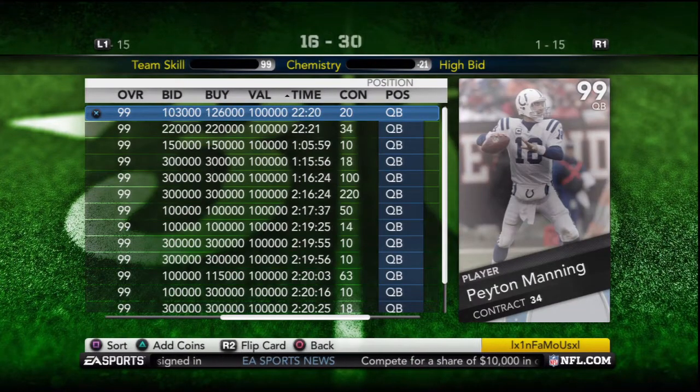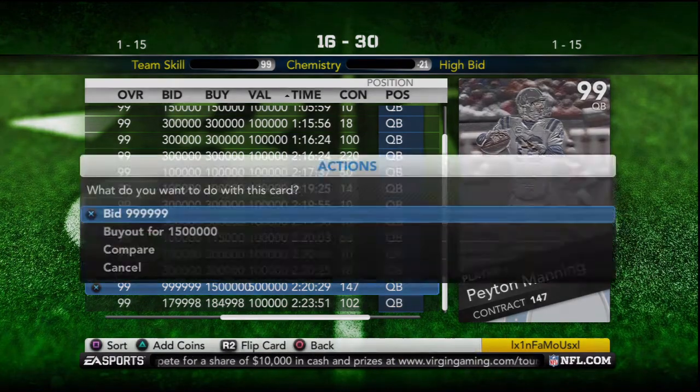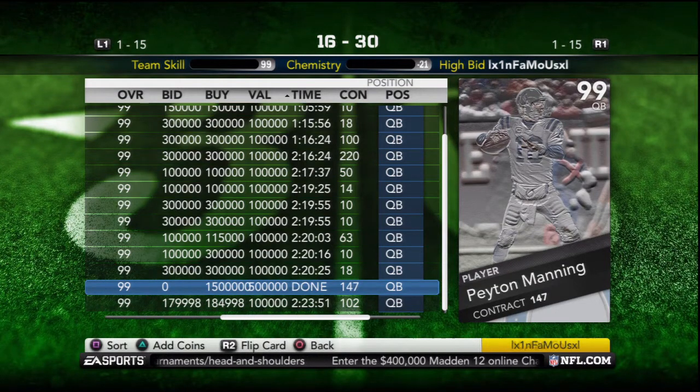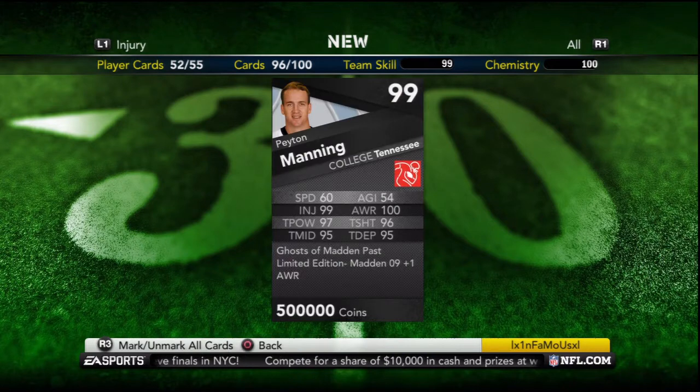My buddy called me up Friday around midnight to tell me that a numbered Ghost Manning was sitting on the AH, and sure enough, once I checked, he was still there and I was able to buy him out for Max. Looked as though he was sitting there for at least 30 minutes, so number 4 of 10, Peyton Manning, also added to the team.